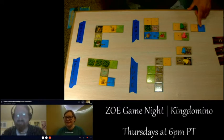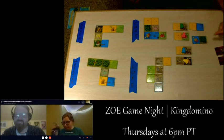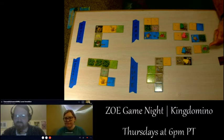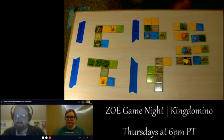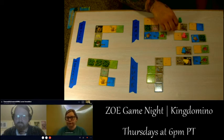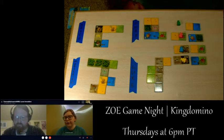New tiles revealed: water and plains, forest and water with a crown, meadow with a crown and plains, and meadow with a crown and water. Madeline goes first — grassland to grassland, with the swamp going out. She picks the water and forest tile for next.